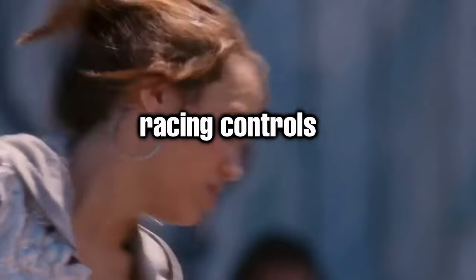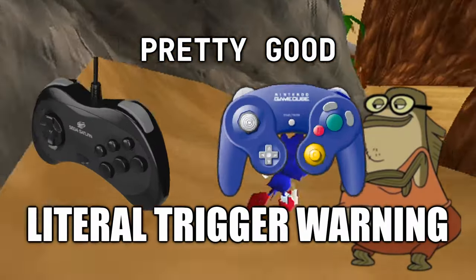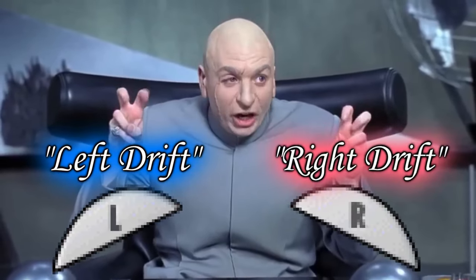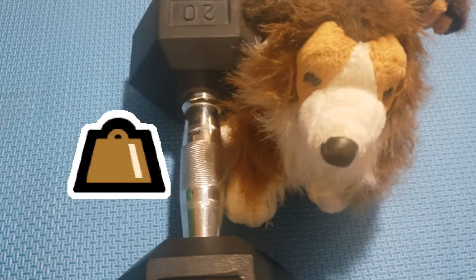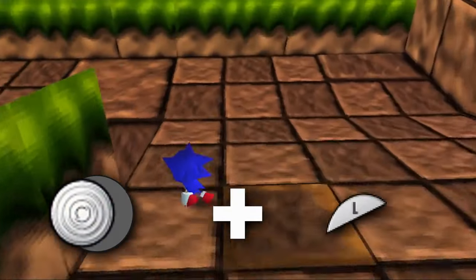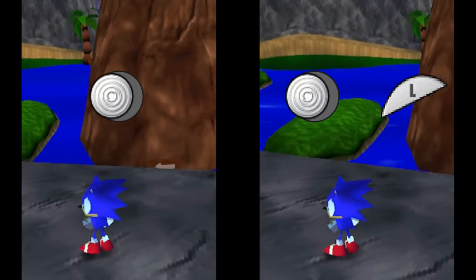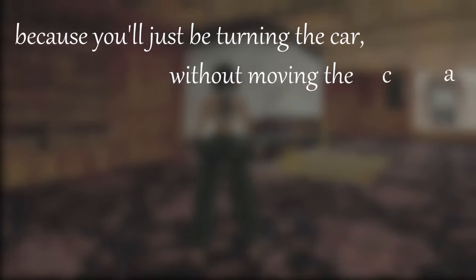Even with this one simple change, the game controls just fine. But you can turn just fine into pretty good with these things, which the internet also lied to you about — because they're actually your left brake and right brake. So if you hold one of them while moving, just that side will slow down while the other keeps moving. Now you can turn and brake in the same direction to make even sharper turns. This also works if you're standing still, but if you want to turn faster, you need to move forward, because you'll just be turning the car without moving the car.